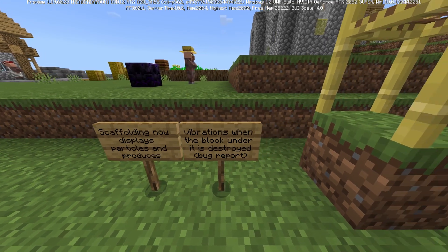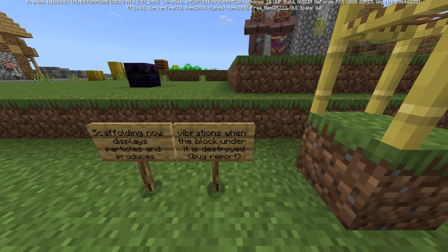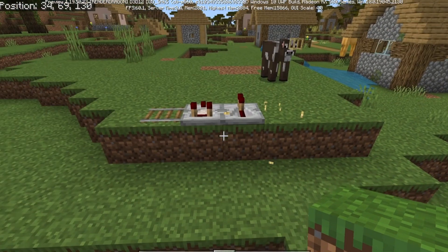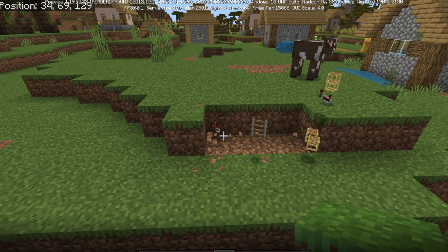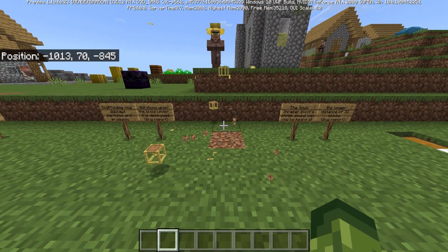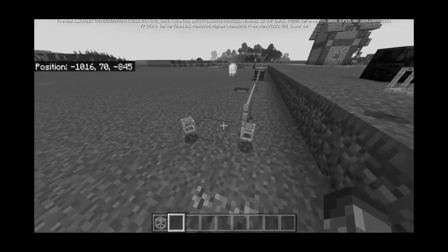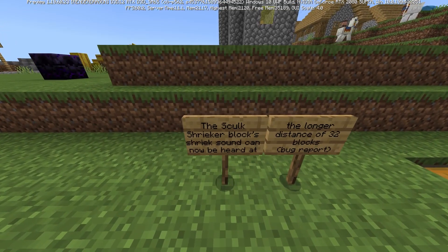Scaffolding now displays particles and produces vibrations when the block under it is destroyed. There was a bug report that scaffolding did not produce breaking particles when broken. Breaking the scaffolding now does show particles, though honestly I didn't notice too much of a difference.